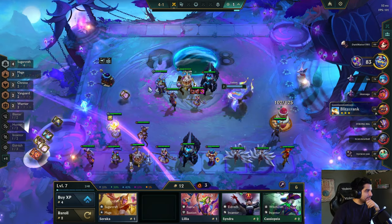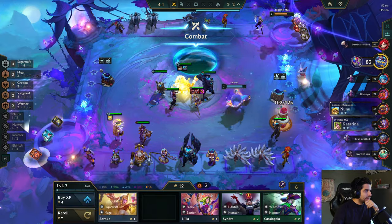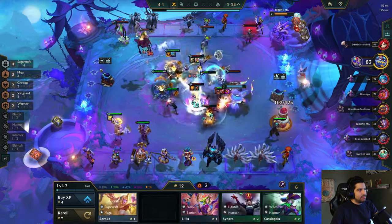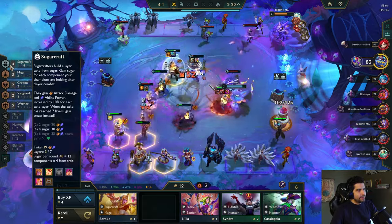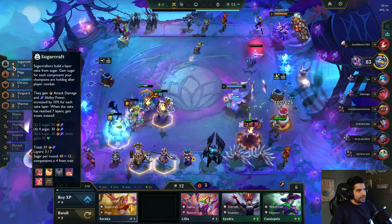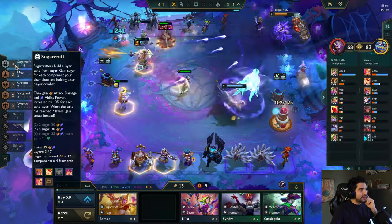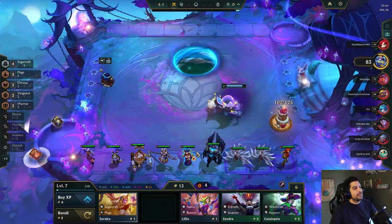Let me try to slam some items here — Bionic Spark and a Sunfire Cape. I know those aren't BIS on him or anything, but... Do I need a certain 5 cost? Not any that I can think of at the moment. I do have this Nora which is just gonna make my Gwen stronger, which is what I'm going for — just making her the beast carry. But I probably wanna level up.